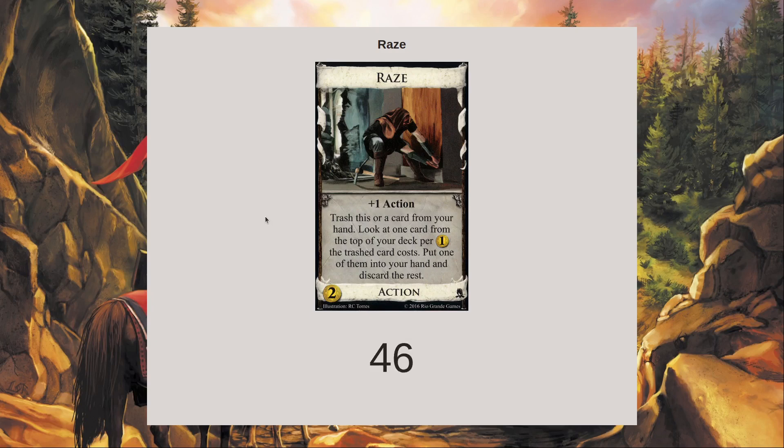It's particularly good at trashing Estates. It's funny because it came before the Border Guard effect, but it gives you a Border Guard effect — it gives you a little bit of sifting when you trash an Estate, so that can be helpful. And then it'll also self-trash itself later, which is also helpful because it gets this otherwise useless trash out of your deck.